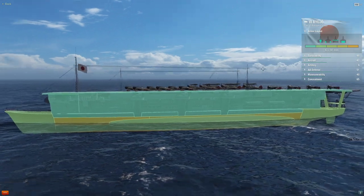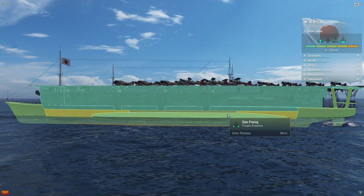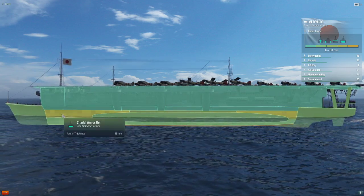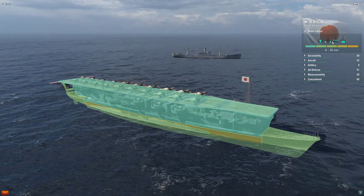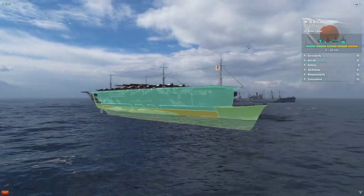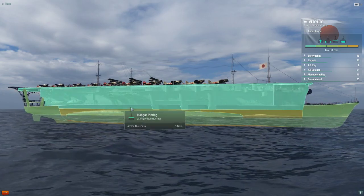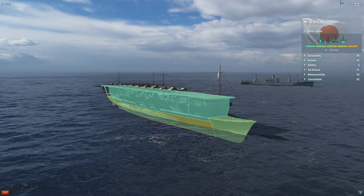So basically once you get up close to these you're going to be able to punish them — it's not going to take much to knock them out. You're going to be citadelling it wherever you hit; basically just aim for that waterline. This one didn't have three decks like some of the others. It's got one big layer here, looks like it might have hangar plating, but it's not actually casemate armor.